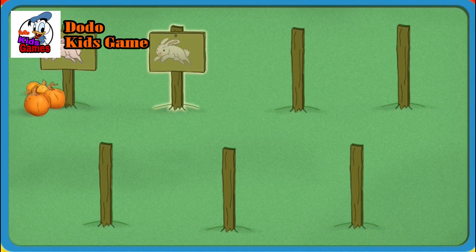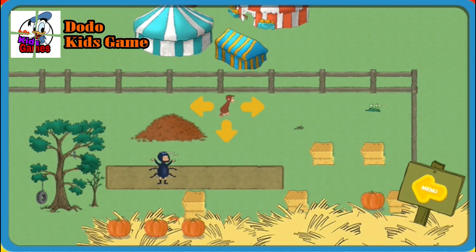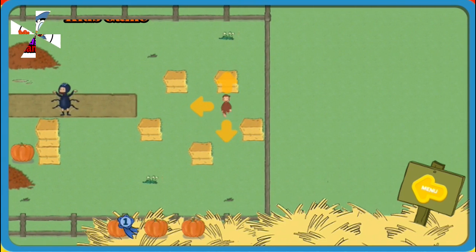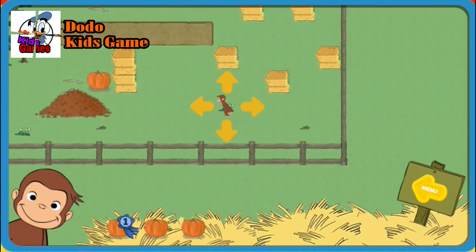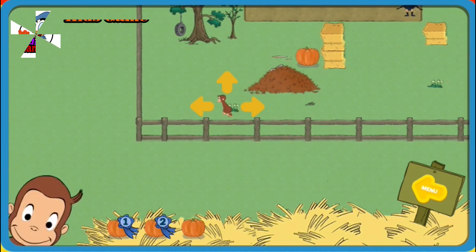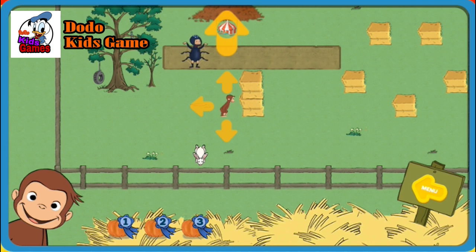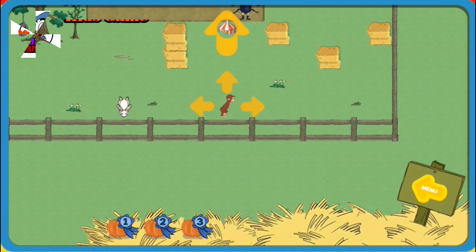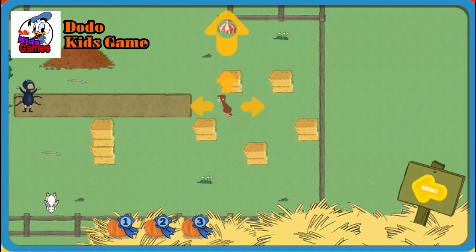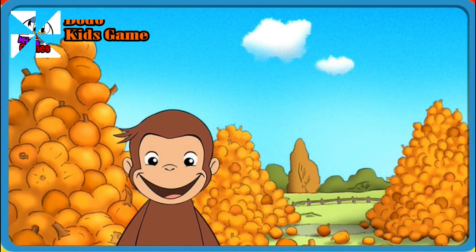Click on a sign to play in a pumpkin patch. Help George find three pumpkins. The bunny is hiding in a leaf pile. You found a pumpkin. Hooray! You found them all — one, two! Great job!